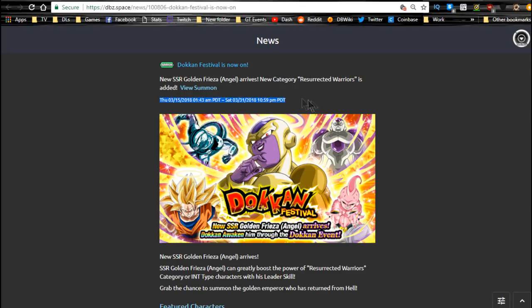Next is the Revived Frieza banner. I think this is a really good banner personally. I got Kid Boo from it, which is all I wanted. My Full Power Frieza is already at 100 core as a support unit. The Frieza and Super Saiyan 3 Goku should be on the Super Saiyan 3 Bardock banner coming up. If you're looking for Kid Boo or the revival Frieza, definitely go for it — this ends on 3/31, so you have 10 more days.